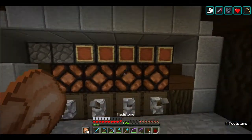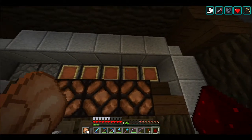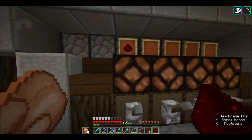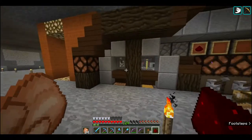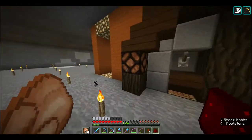What I want is: nether wart, fermented spider eye, gunpowder, glowstone, redstone - and I can - redstone, any ingredient, blaze powder. So those are all my ingredients. Let me go get something to fill up in here and I'll make my first batch of potions.